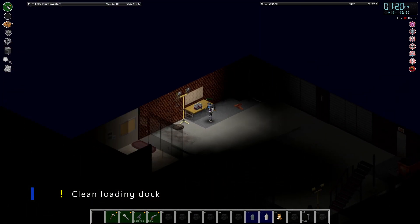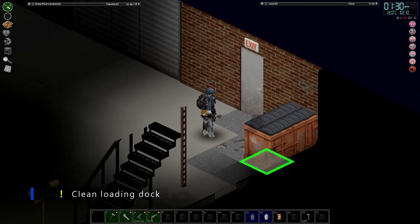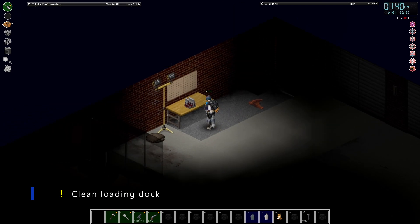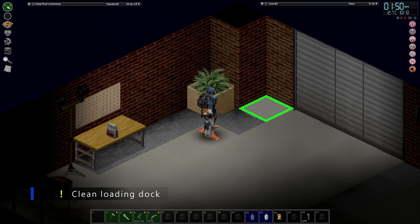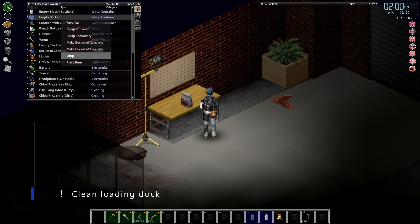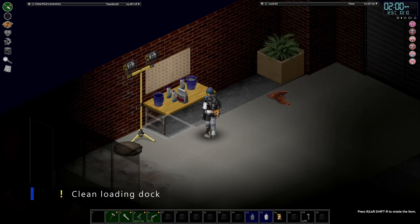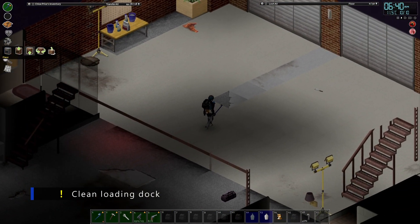I know Project Zomboid has got some lighting changes coming up with the next big patch that are actually going to depend on whether you have doors and windows open and things like that. Whereas now you can just look at how dark a room is and figure whether it's night or day. Down here we have almost no windows on this entire floor, so it would probably be pitch black most of the time, which is a bummer. I've got a mod to make our light bulbs last longer, and then another mod to make them last even longer than that, and it's still not getting the job done.